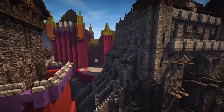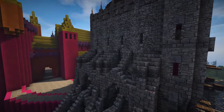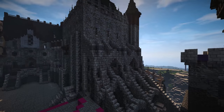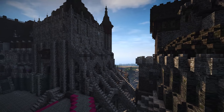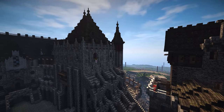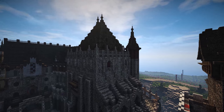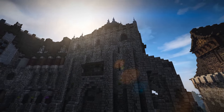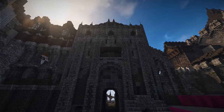Some might say the buttresses are a vulnerability, but if they attack those buttresses that whole canyon would be filled up and the entrance would be blocked — there'd really be no way to get into the castle. I really like how that turned out.